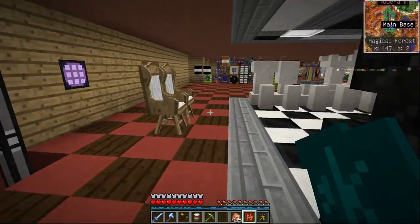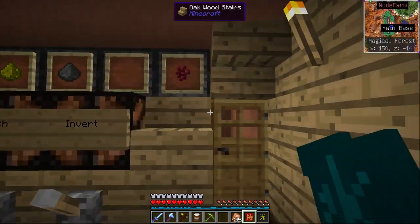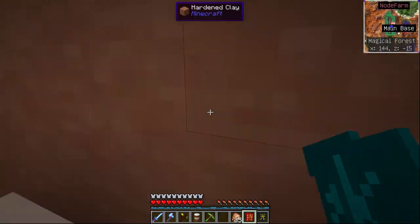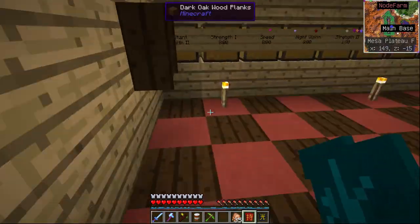This is Andy's potions lab where he can use his scary vanilla redstone skills to make potions for us.